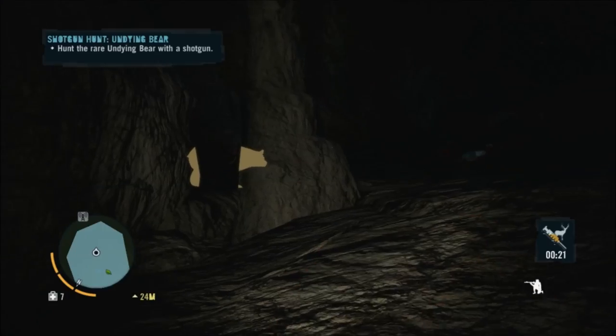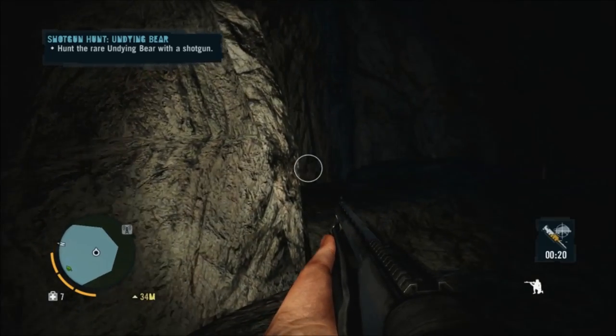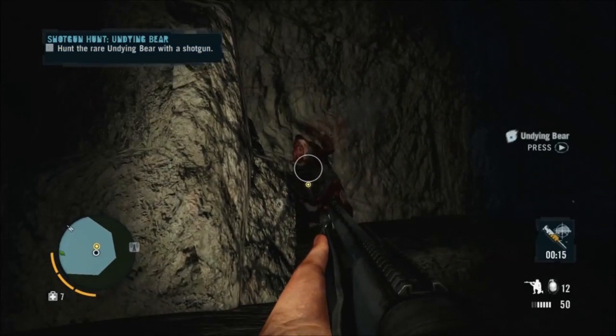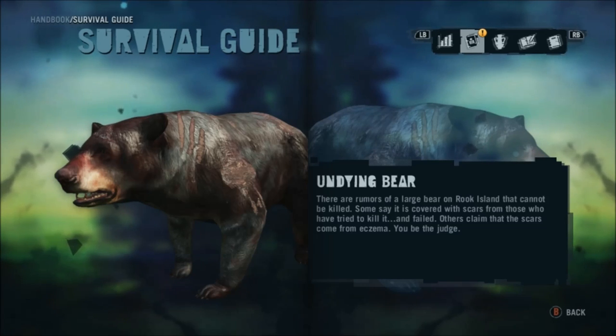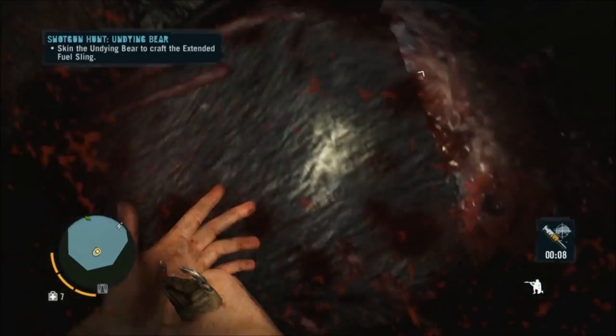I craft Deadly Hunter here — I couldn't tag the bear, it's behind a rock, but Deadly Hunter increases the damage you do to animals. It turns out all I need to do is sneak around the corner and put two shotgun rounds into its face, and that kills it. There's the Undying Bear — some say it's covered with scars from those who tried to kill it and failed; others claim the scars come from eczema. You be the judge.